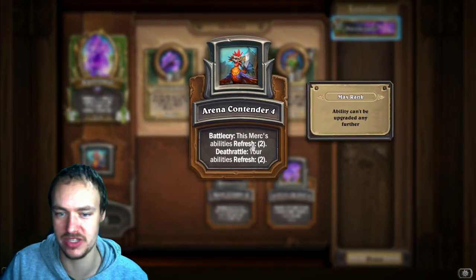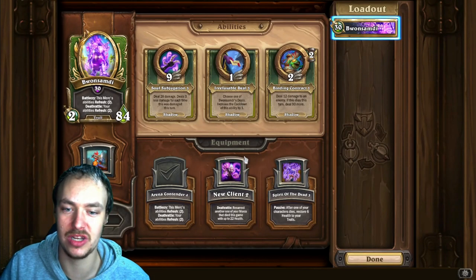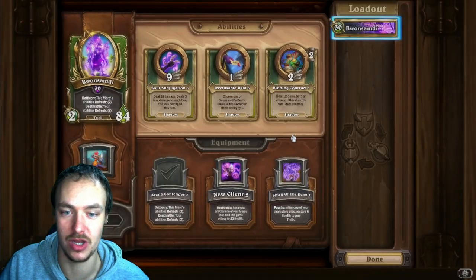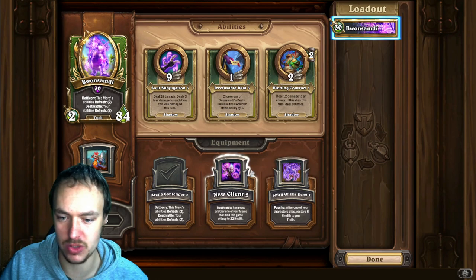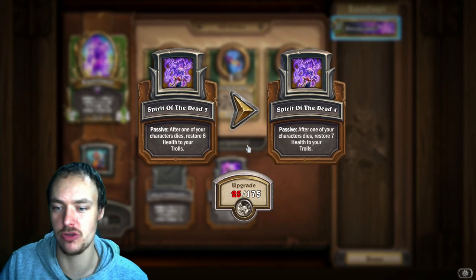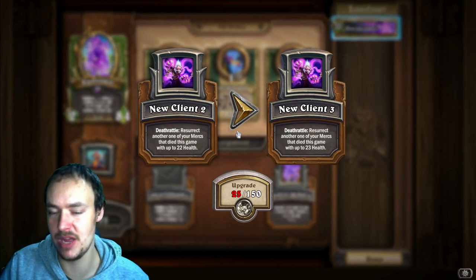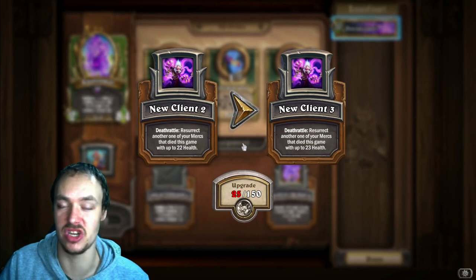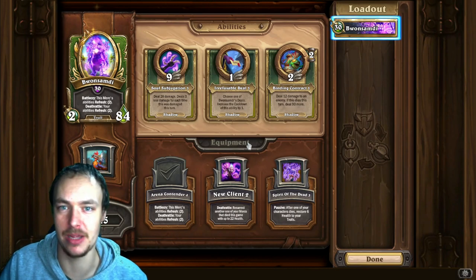For equipment, prioritize the Arena Contender because it lets you use Irrefusable Deal constantly — once you bounce back, your battle cry refreshes it for at least two turns, letting you do it again and again, which is very strong. Spirit of the Dead has been used in a troll build but didn't seem very strong. New Client, which resurrects a marked enemy, isn't great because in the late game a resurrected mark usually just gets sniped by Arcane Ventures for a free kill. So that is how One'Zambi should be prioritized.